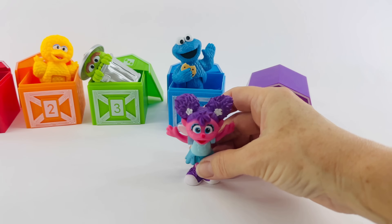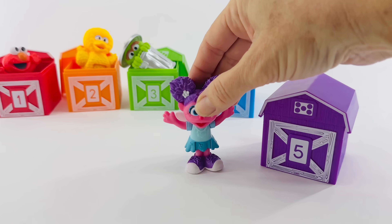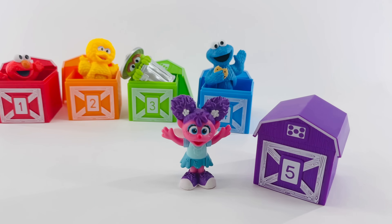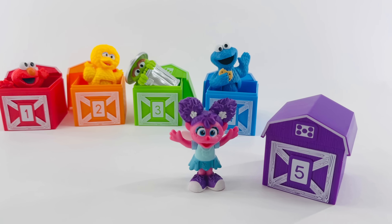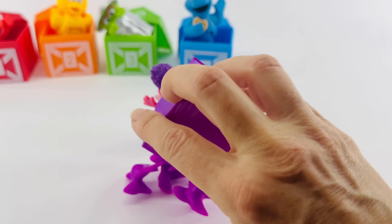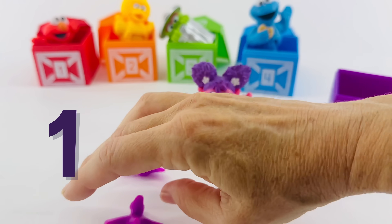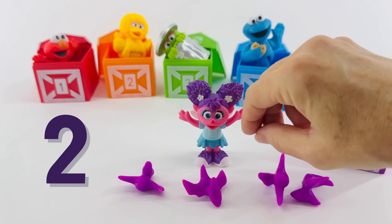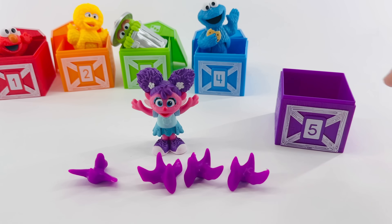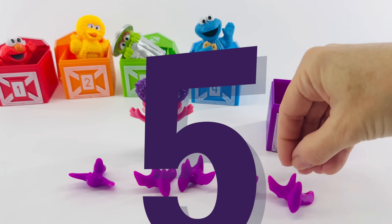Last but not least is Abby. Her hair is purple, so the number five purple house will be hers. Let's count the dots. One, two, three, four, five. That's the number five house. Let's open it up — it doesn't seem like there's very many dinosaurs. Abby can help us count. One, two, three, four. Uh-oh, we need one more to get to five. Here comes one more pterodactyl flying in. Now we have five.